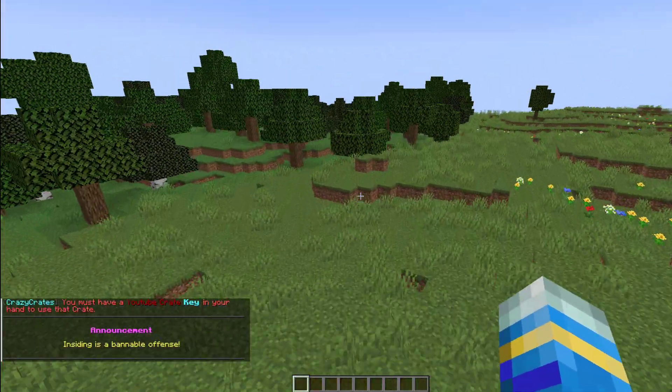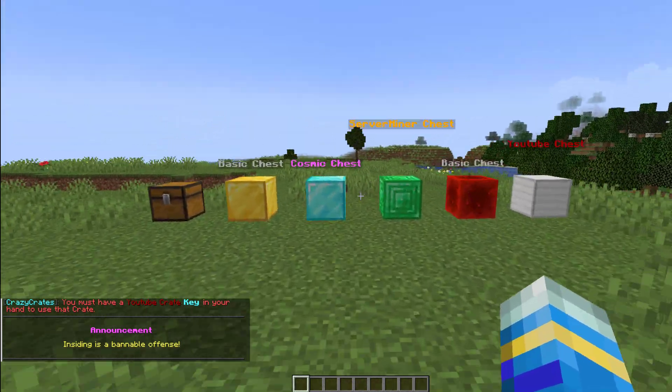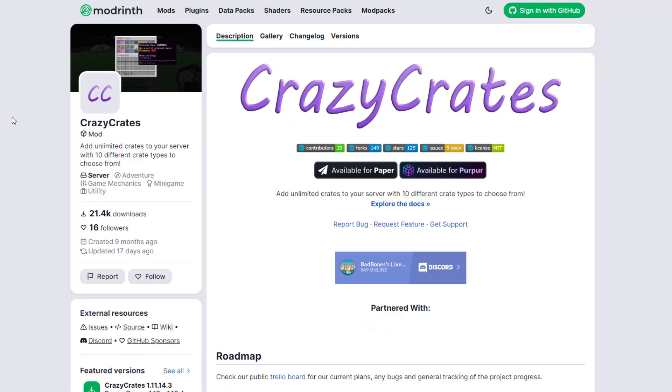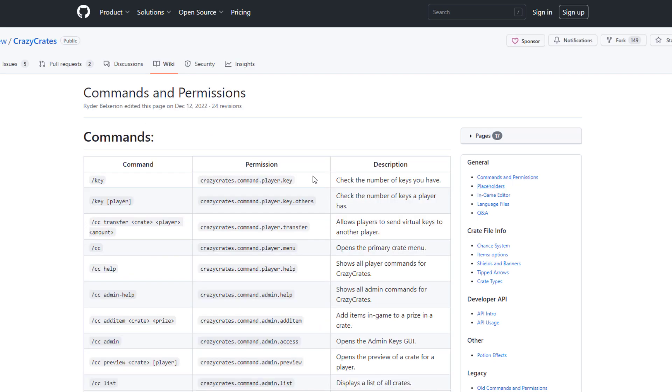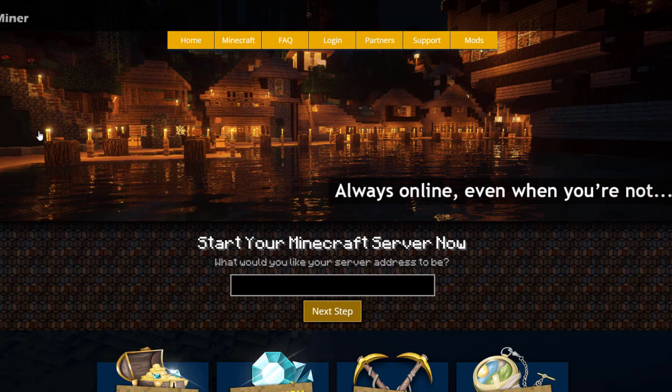That is how you use the plugin and customize it to make your own crates. Here on the plugin page you can see it's free to download and has tons of support. You can explore the documentation on GitHub — it has all the commands, permissions, placeholders, and everything you could want. If you need a server to host it on, check out serverminer.com for the best and cheapest hosting around. That's it for me — subscribe, like, comment, and I'll see you next time.